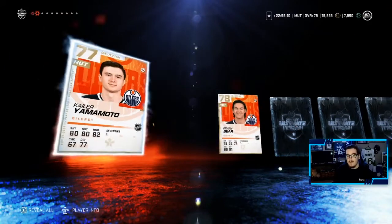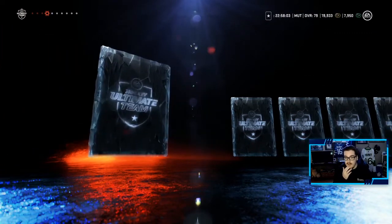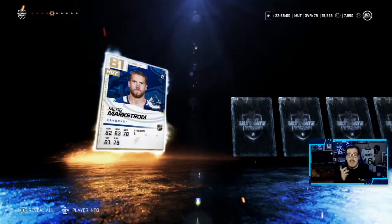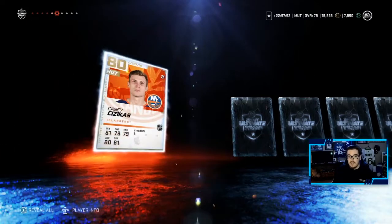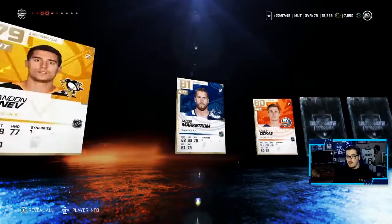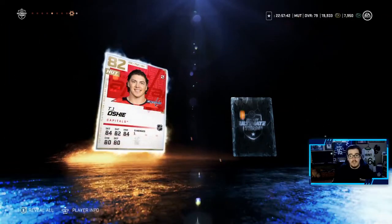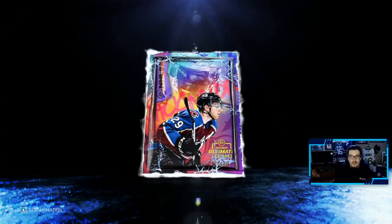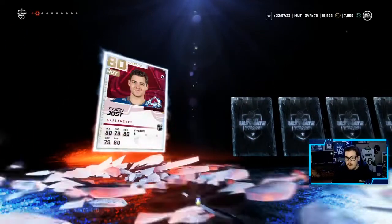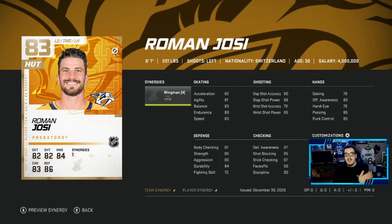Starting the McKinnon packs — no 80-pluses yet. Anton Stroman is one 80-plus, upgrading our defense. Brandon Tanev. Jacob Markstrom — I call him Yakup — he will be our starting goalie, a very good pull. Sezikis makes three 80-pluses, Neil Pionk is another defense upgrade. Barrett Hayton, TJ Oshie — a nice 82 overall. An alumni goaltender we won't be using.